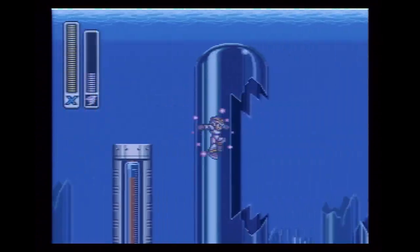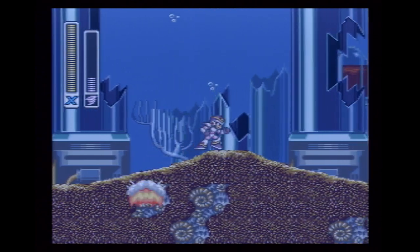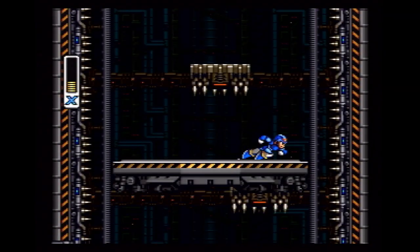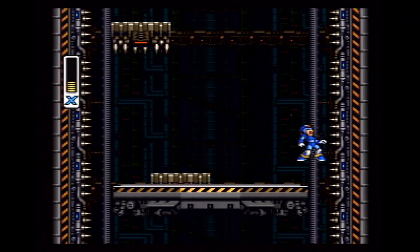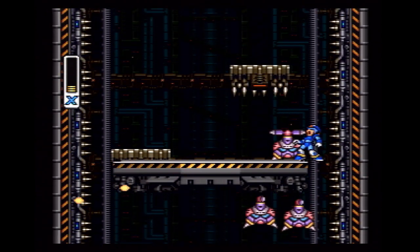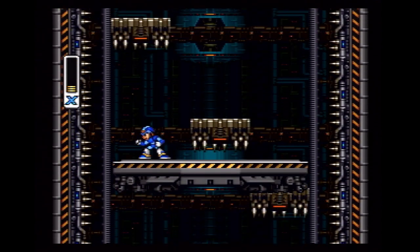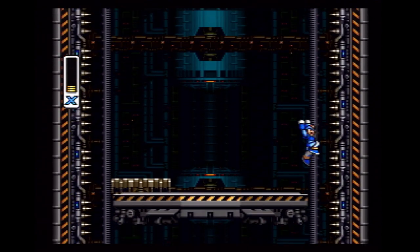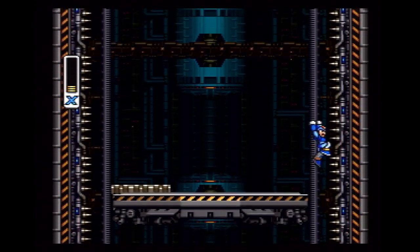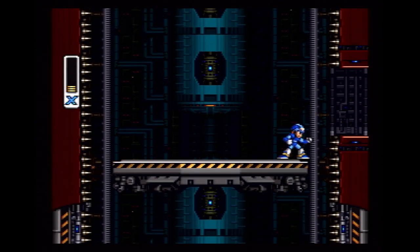Here's a helpful hint: when you're in Launch Octopus's stage, if you shoot a charged Storm Tornado at a specific spot, you can kill the snake before he even comes out of the ground. Normally, spikes are a one-shot kill — this is true for most, if not all, Mega Man games. But did you know that if you hit the spikes on the wall in the elevator in Boomer Kuwanger's level, you'll only take damage? And here's something neat: if you jump into the spikes and at the exact moment you make contact you press the jump button again, you actually won't take damage — the damage animation will occur, but your life meter won't decrease.